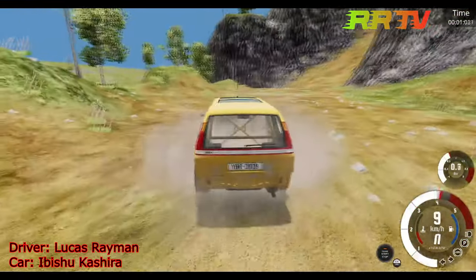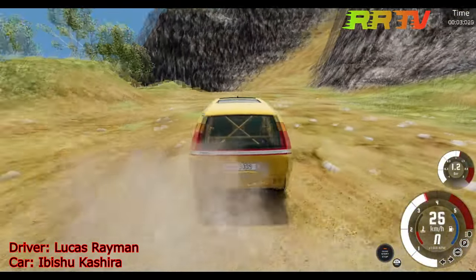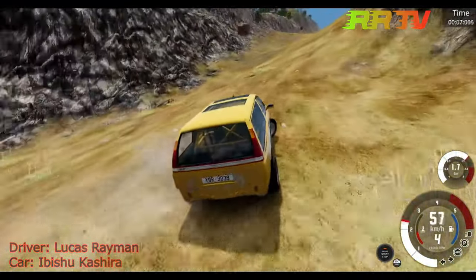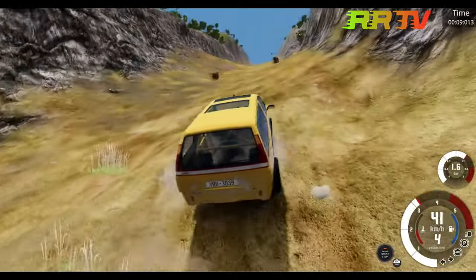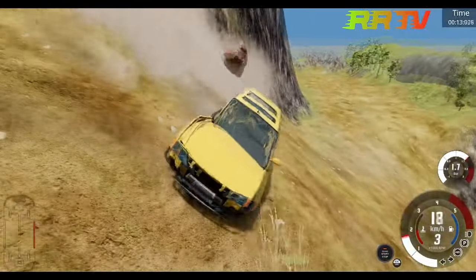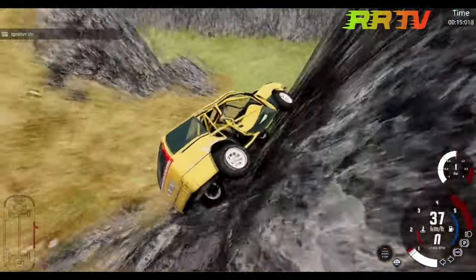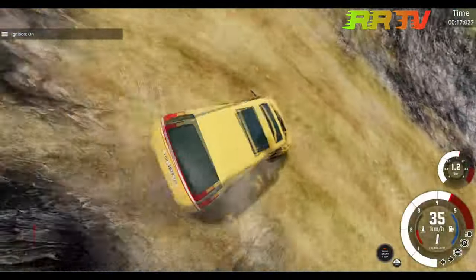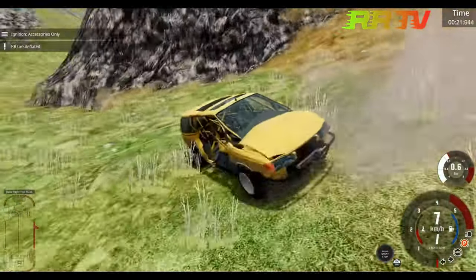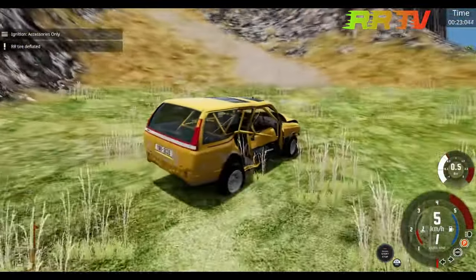Lucas Rayman in a Mitsubishi Casia — this is a real family car, a European MPV. That rock hit really hard and he's at the bottom of the track. That's a DNF for him.